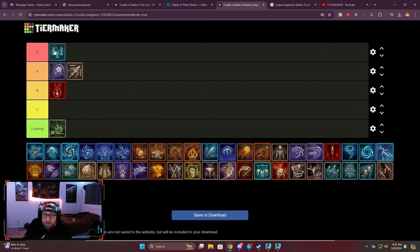To summarize, the top builds going into season four for necromancer are Necro Minions, Shadow DoT, Bone Spear, Blood Surge, and Corpse Explosion as a leveling build, with several variants for each. I really think the majority of players are going to be playing minions, with some playing shadow — and honestly, if I were playing necro I'd probably go shadow. Make sure to like and subscribe, and let me know in the comments if there are any builds I'm missing. As always, stay gaming — peace!